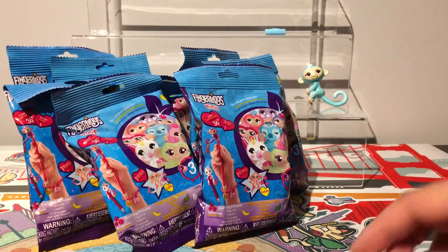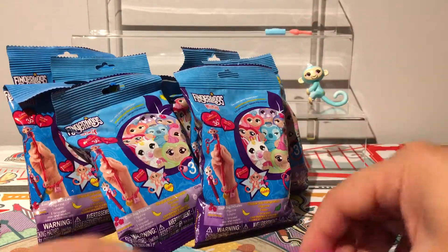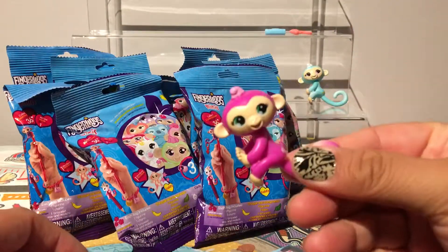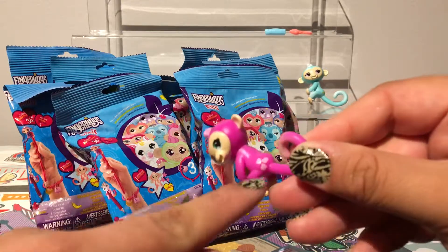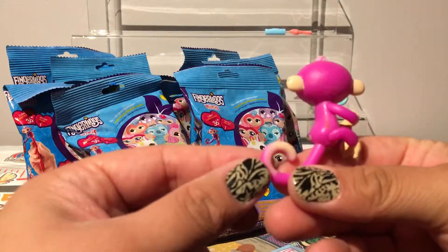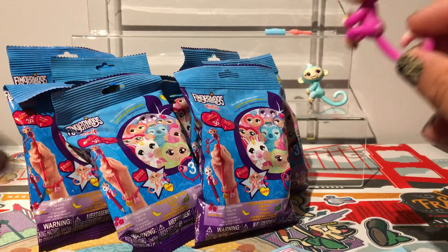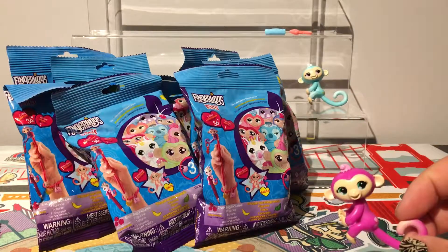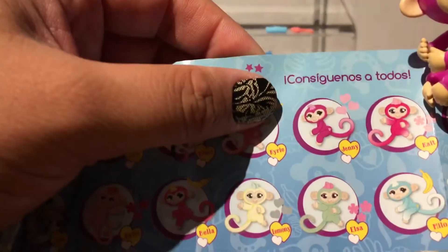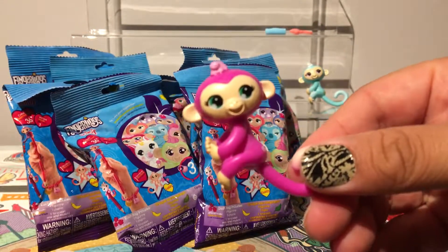Another bracelet. The charm is a heart handbag. We got a pink monkey with a heart on the back — I like the warm pink color, she's very cute. She looks so happy! This one with the heart on the back is Jenny, and she's a popular which means she's a common. But it's still pretty nice to have her.